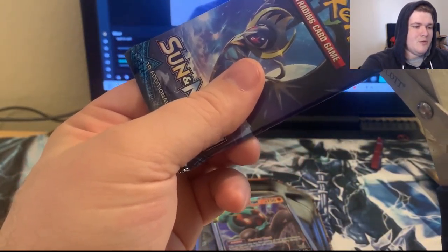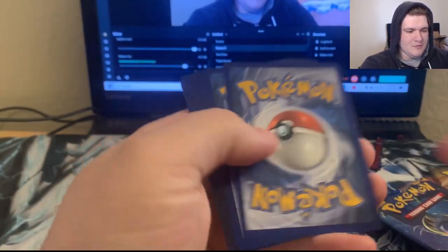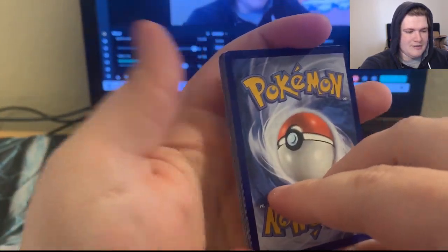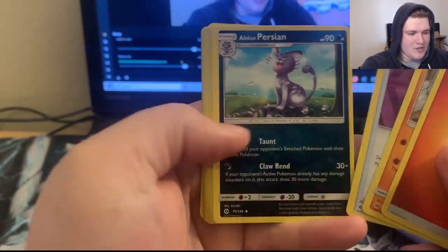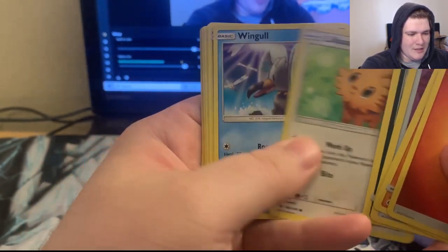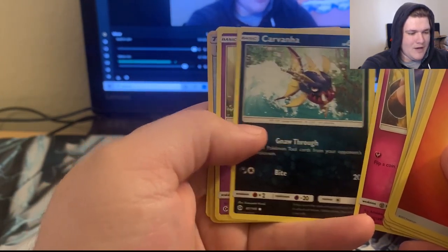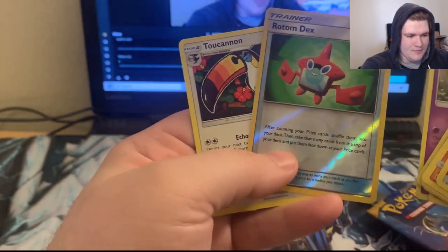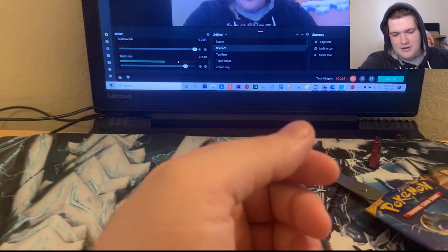Let's go ahead and open up just the regular old Sun and Moon pack and see what we can pull off today. I believe this one's 4-2. I was going to say Rock Fighting. Bulldor, Switch, Alolan Persian, Lillipup, Wingle, Snubble, Carnivine, Zubat, Rotom Dex, and the Toucanon. Rotom Dex is looking fresh right there, you guys.